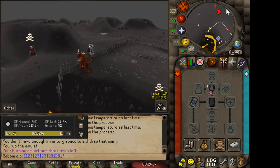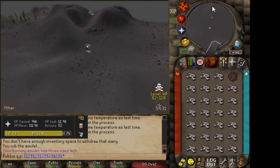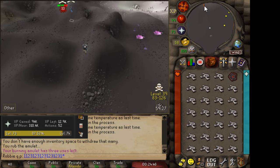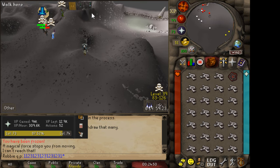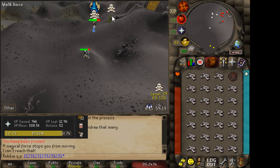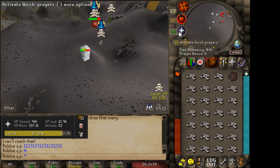Even if you get PKed and you do die, you lose like 60k depending on the bones you use. Even if you use superior bones, it's 300k — and chances are if you're using superiors, you can afford to lose 300k anyway. Looks like I'm getting PKed by a team, but like I said, you literally lose nothing.